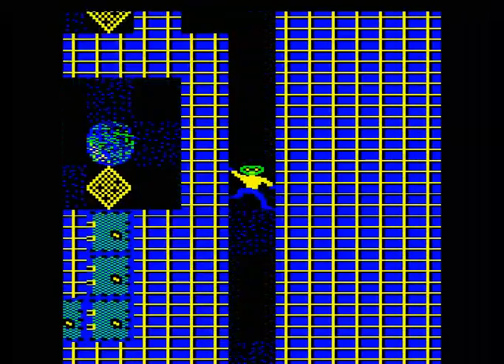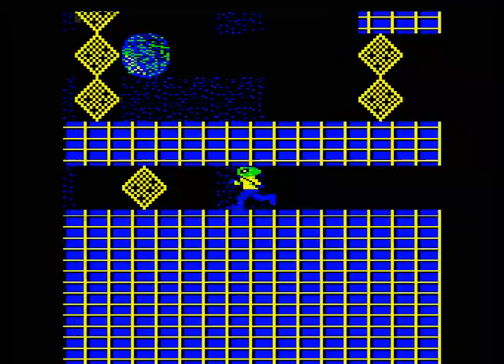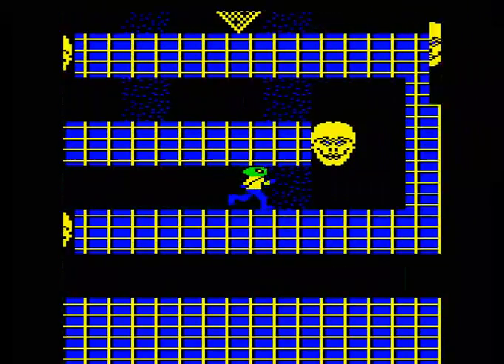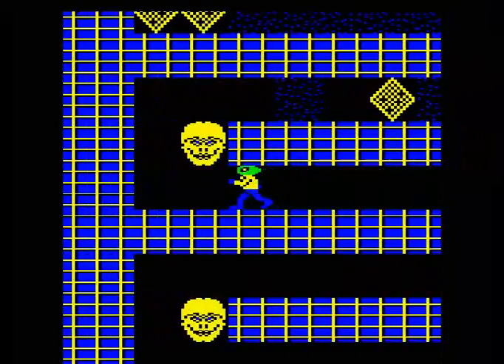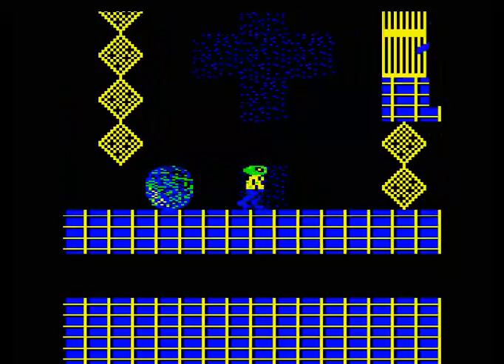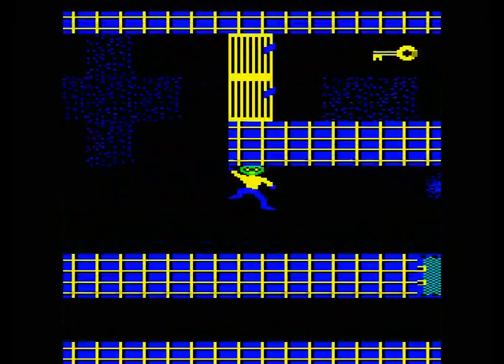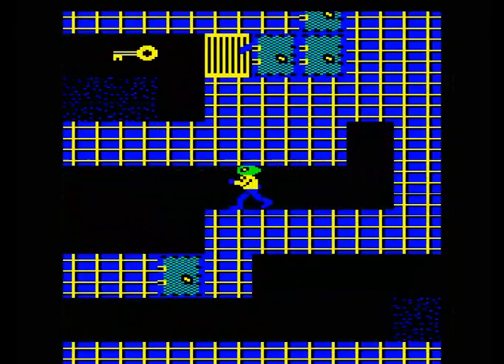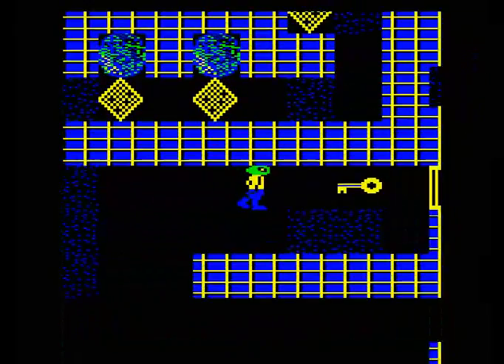We pop down to the bottom section where we'll have to deal with some spirits. There's a special way to get in here so we don't have to wait for them to go around the whole level before going to the cages which are right next to them. You pass the diamonds, go into the rock and block it off so they only have to go around this small area to go into the cages. Watch out so we don't get hit by the spirits.